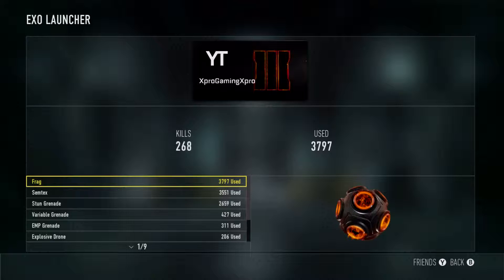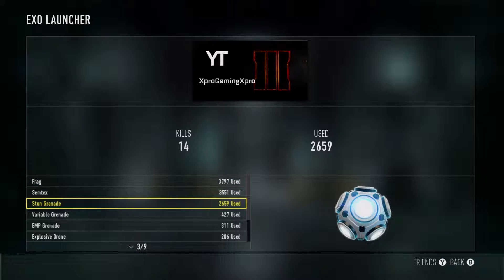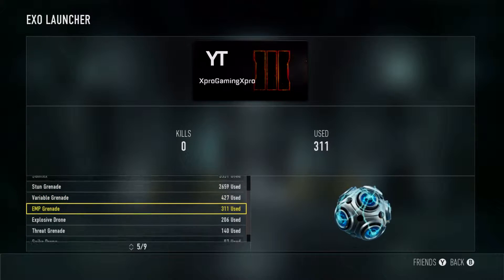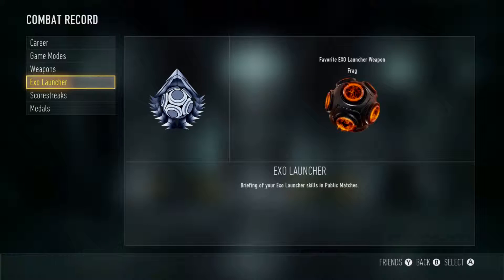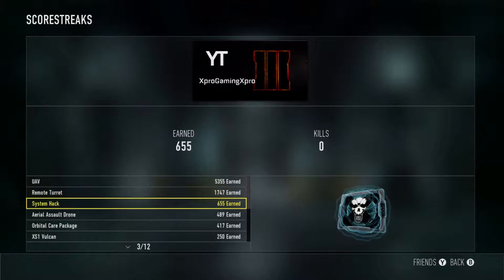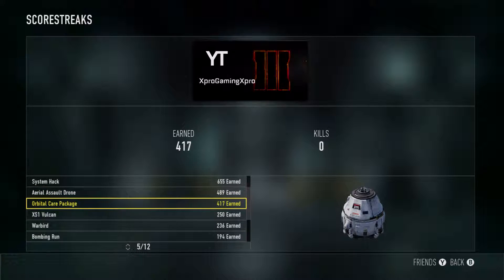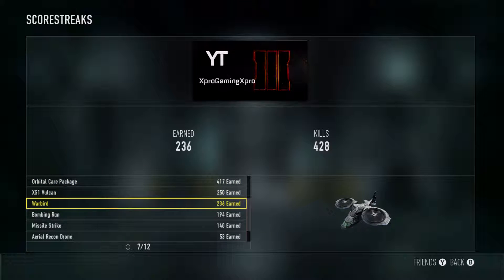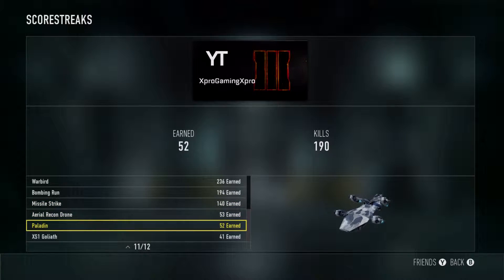I'm currently recording this video on a Monday, and that means tomorrow there are going to be two new weapons coming to Advanced Warfare — the M1911 and the MP40. I assume the MP40 is just going to be a reskin of the KF-5, and the M1911 is just going to be a reskin of the Atlas 45 pistol. They're probably going to have the exact same sounds and about the same stats.